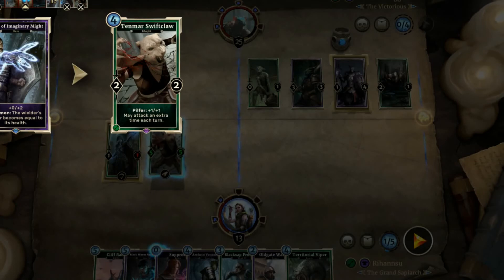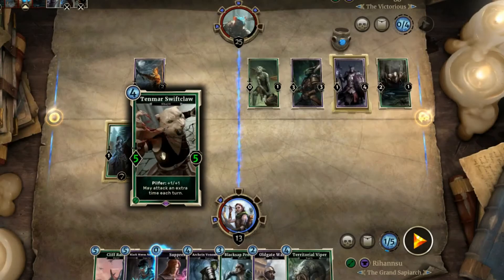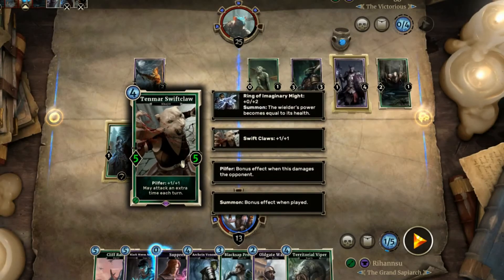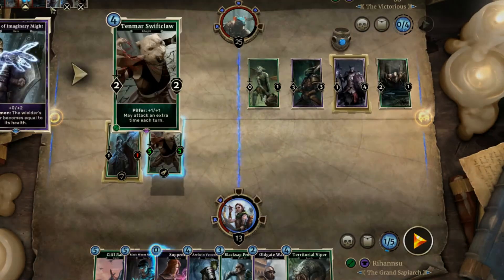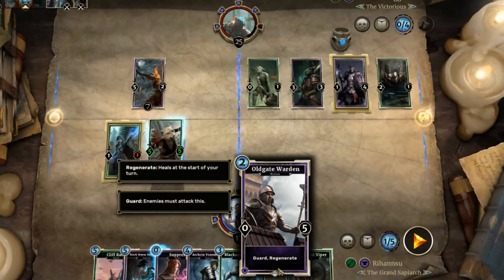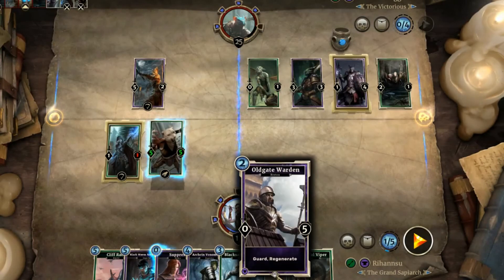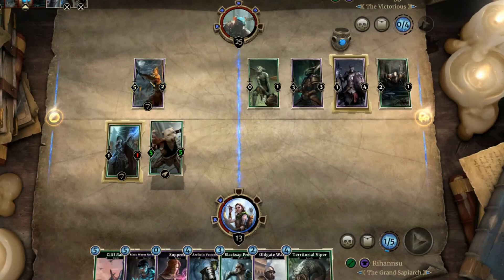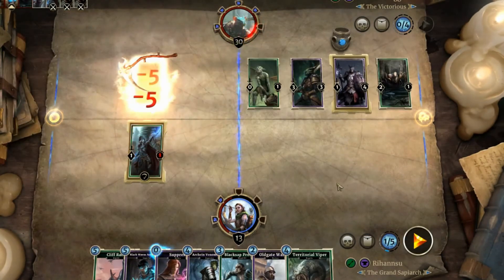The opponent had 20-something health and with the regenerate it was just phenomenal. It was an amazing comeback — I was losing, I think I had less than 10 points and he had almost 30, and I was able to win with this card combined with the Old Warden Gate and that plus six health armor card. Really, really fun.